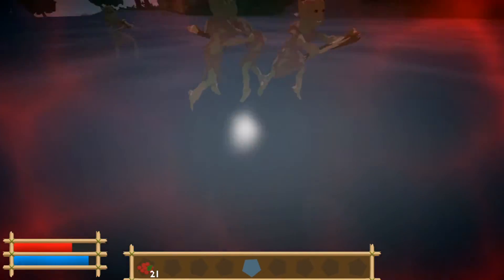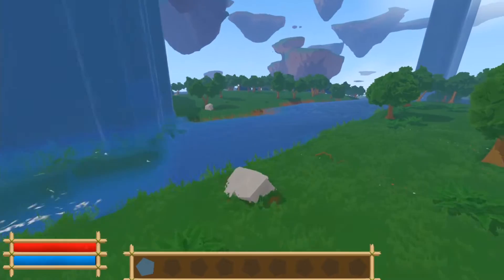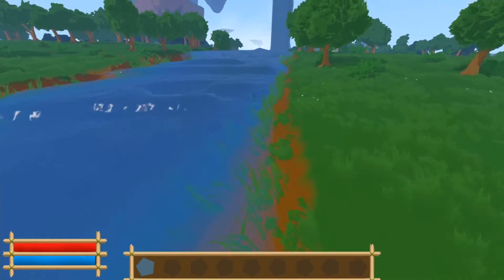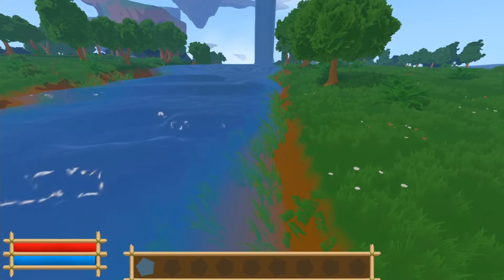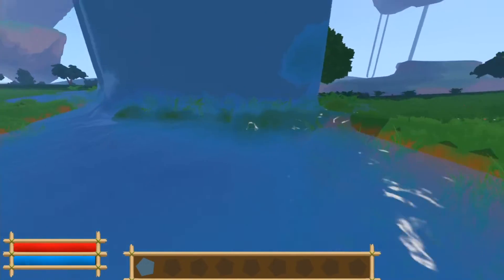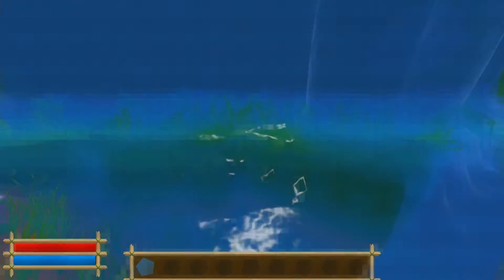Another thing that I added is some basic underwater foliage. To do that I had to add some additional information to my world generation, like for example how deep the water is. When the water is shallow it will spawn reeds, and if it is deeper it will spawn some other underwater plants. This results in having only reeds on the riverbed borders.